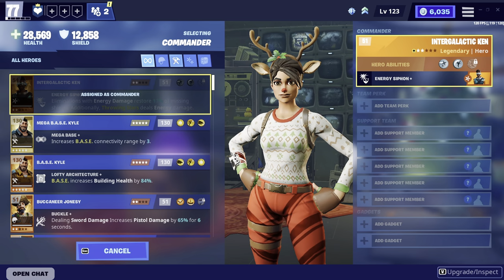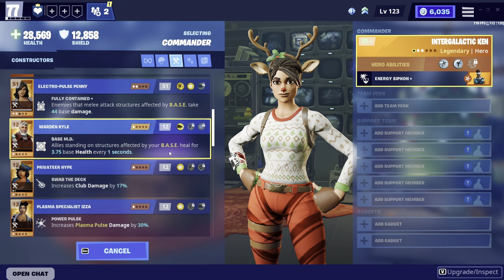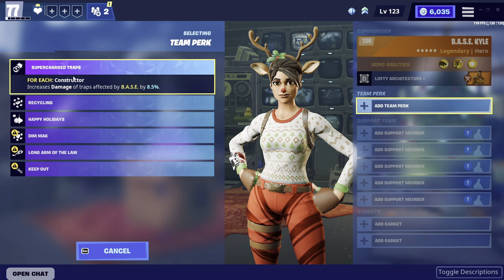What we want is the constructor — find any constructor that you have. Some people might have base Kyle, some people might have Penny. It doesn't matter if it's legendary; it can also be epic, but legendary usually gives the best perks. For our team perk, we're going to want supercharged traps, which increases the damage of traps that have the base perk, which I'll show you later.